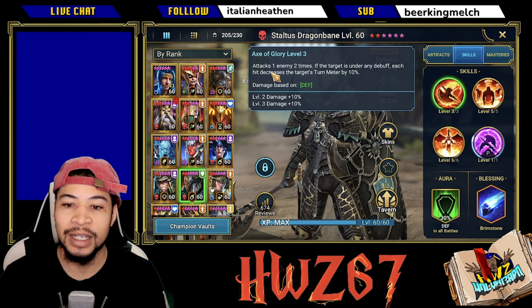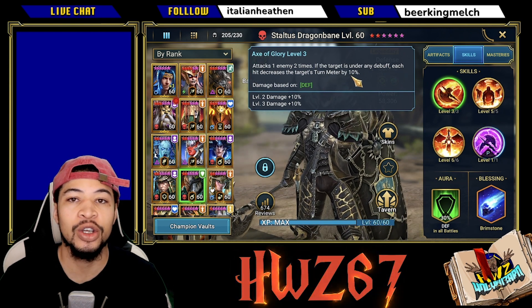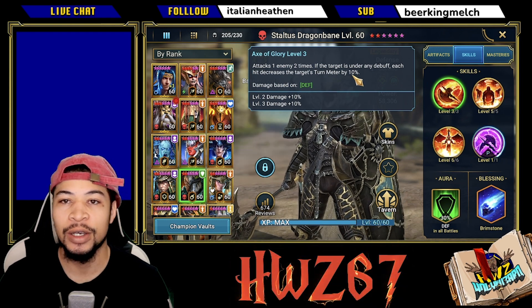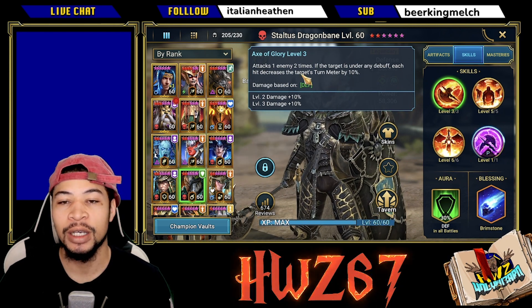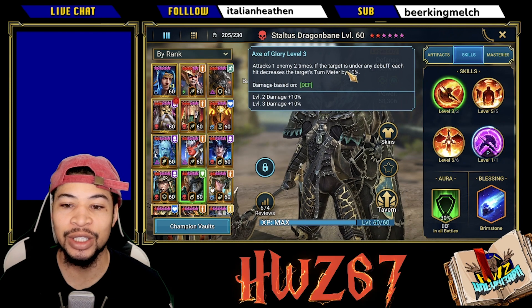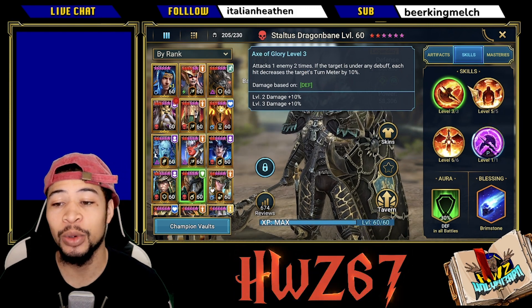On the A1, he attacks one enemy two times. If the target is under any debuff, each hit decreases the target's turn meter by 10%. Now this is not ideal for what we want to achieve with the solo build, because we want him to not be decreasing the turn meter of the boss — we want the boss to be taking as many turns as possible. I kind of wish he didn't have that decreased turn meter, but it's fine. I'll take the two hits because every time he hits, he's going to have a chance to place a poison on the boss.